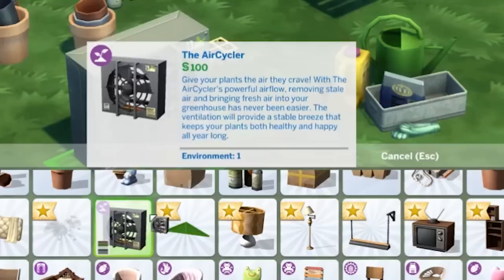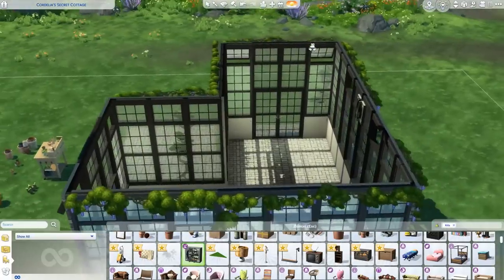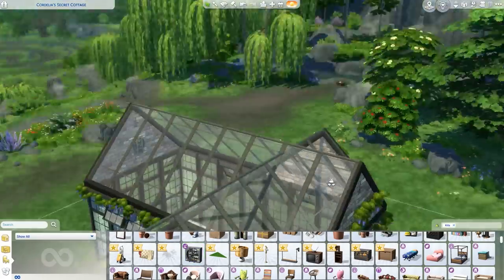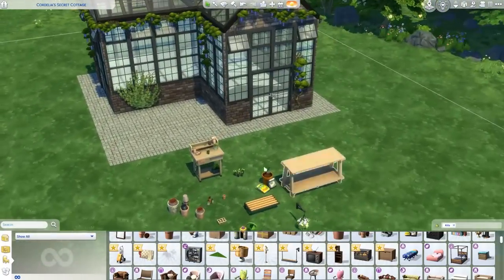The air cycler — 'Give your plants the air they crave' — it brings fresh air into your greenhouse. Can we fit this inside somewhere? I was thinking of putting it on that wall up there. We can do that. Can you see it from the outside as well? You can. It's not pretty, but it's not the ugliest thing I've seen.